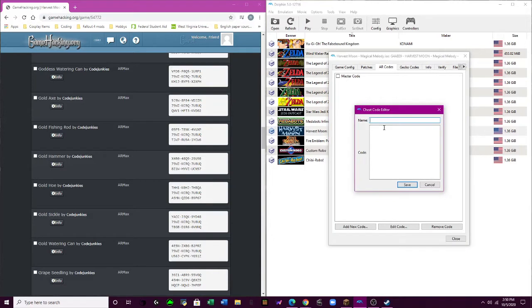We'll put in the code for the golden hammer — or, the golden axe. So, the golden axe code: 5-J-S-W-E.